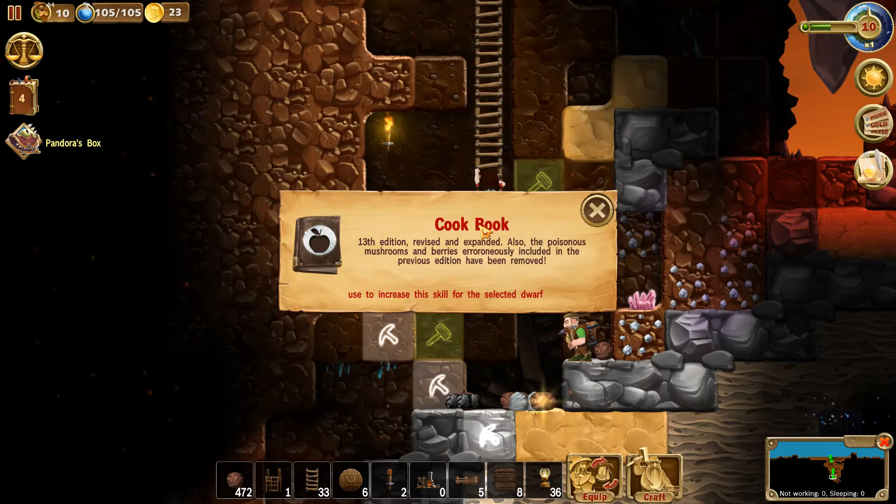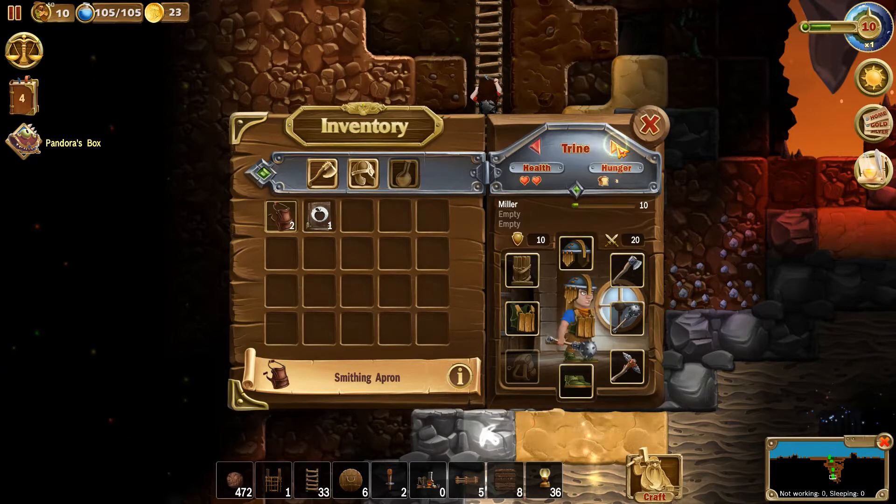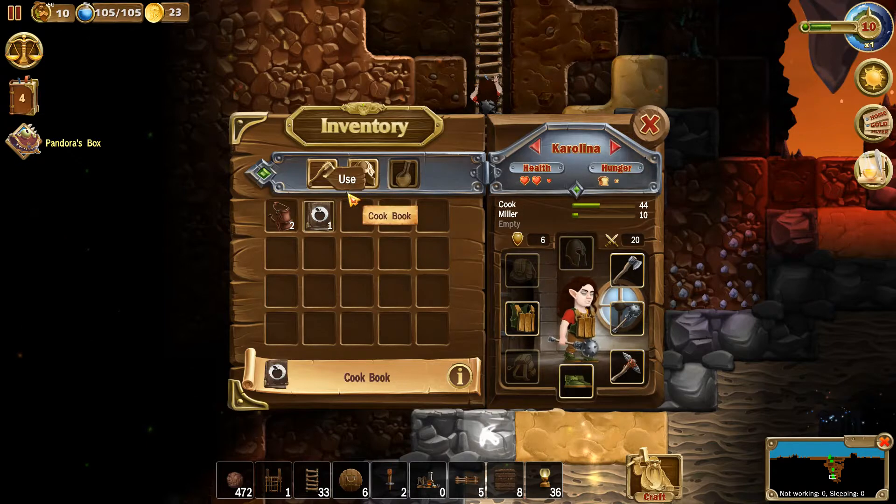We have a cookbook — excellent! Let's get our cookbook handed out. I think we've got someone on pretty good cooking skills now. Yes, there we go — 53 cooking skill, brilliant.